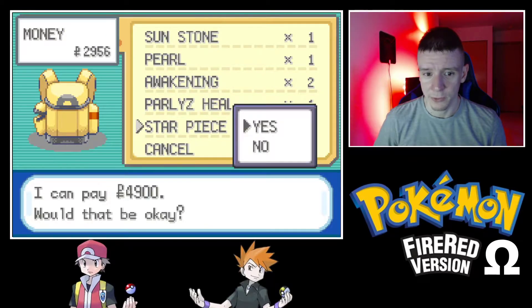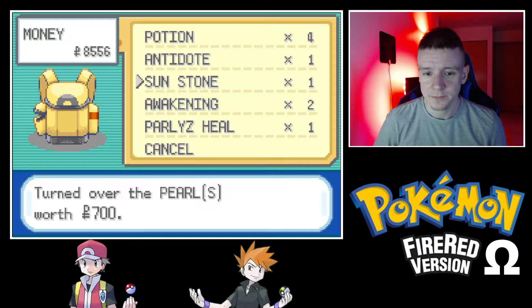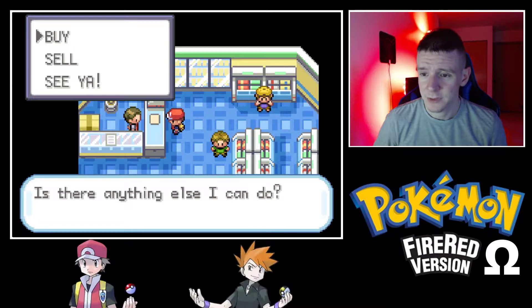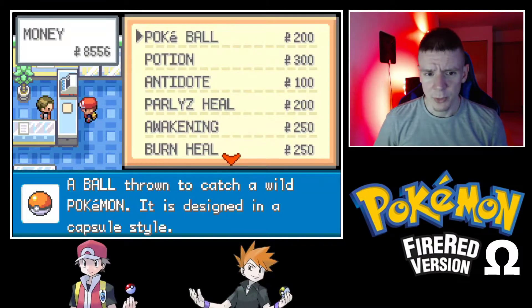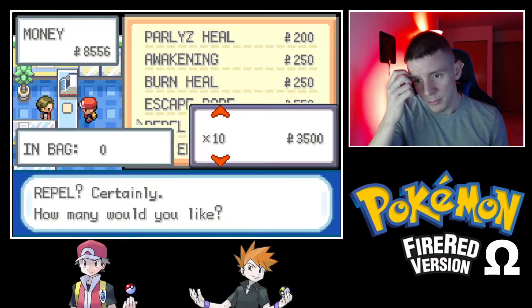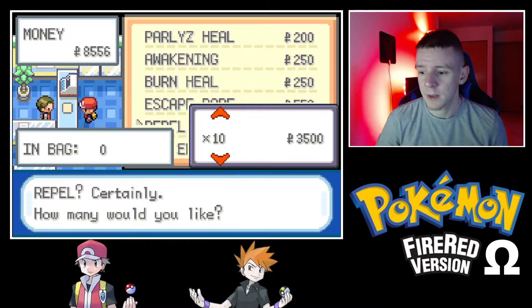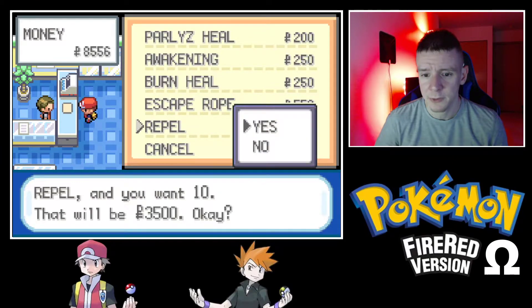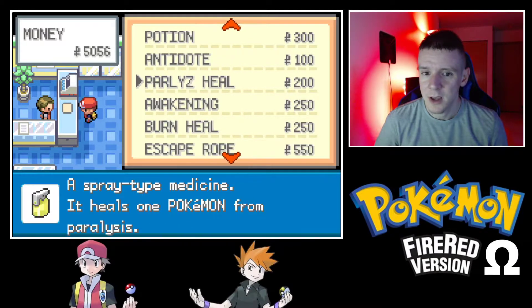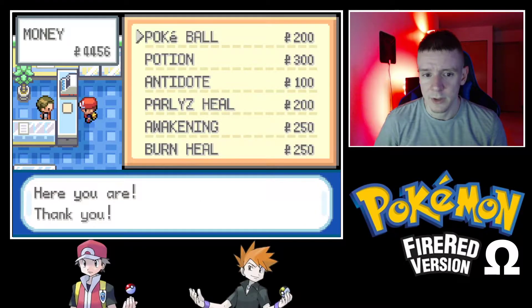I want to sell the Star Piece and there was a Pearl too. We sell these for a lot of cash — suddenly we're rich! We don't need more Pokeballs right now, but I'll start catching more wild Pokemon because Professor Oak's aides give out items we definitely want. We'll still catch some things along the way. Let's buy 10 Repels — actually let's buy three and get back up to 10.